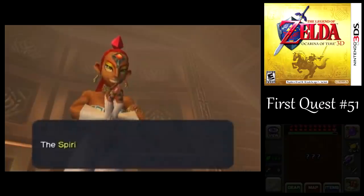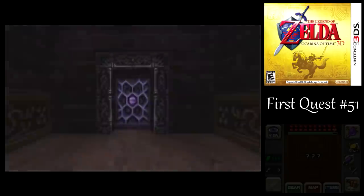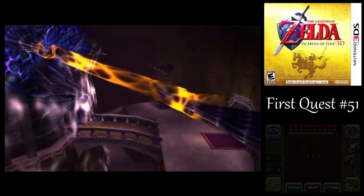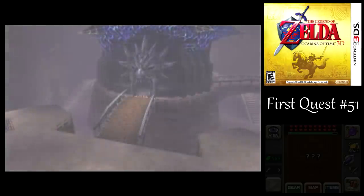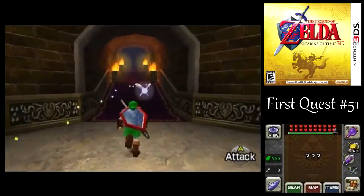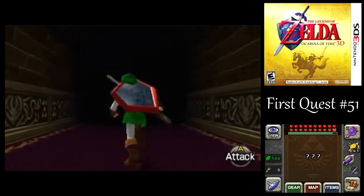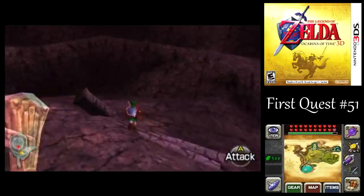There is one more thing that I want to do before going into the center of Ganon's Castle. Now that we've dispelled all the barriers — that's a lot of backup systems you got there for your barrier, buddy! If you did a little exploring outside of Ganon's Castle, where I got that gold Skulltula token before, if you kept on going down that path, you would have seen a huge pillar in the way that we couldn't do anything about before. But now that we've got the golden gauntlets, we can do something about it.